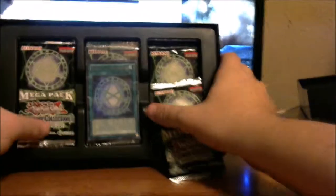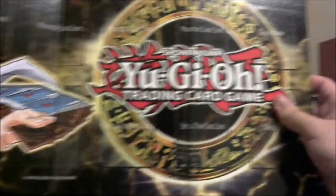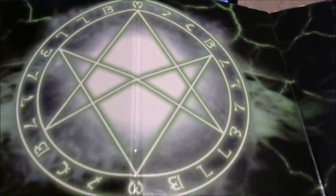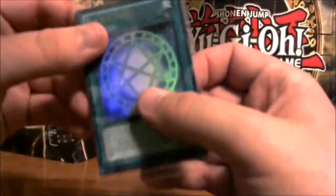Getting the mega packs out — and there's also a little play mat in here, which is pretty sweet. Look at that! Awesome — it has the Yugi silhouette with Exodia on the back. We'll set that up as our backdrop.